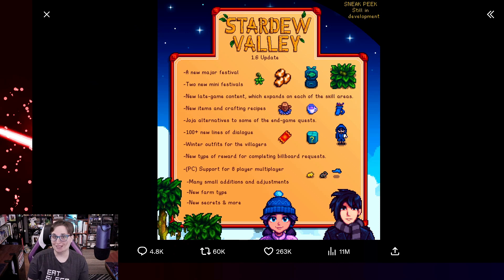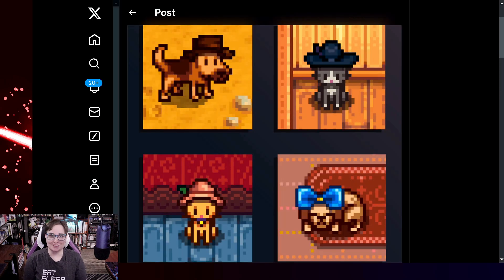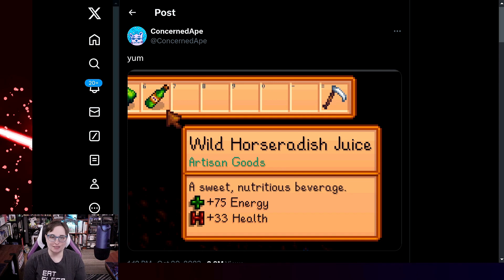There are a couple of things he's announced since that tweet. First — how cute is this — our cats and dogs can wear hats! I believe this was a mod at one point, but now it's coming into the main game. You could give your favorite pet a special hat — a bow, a fedora, you choose. You could even put the bunny ears you can buy from the traveling cart on them.